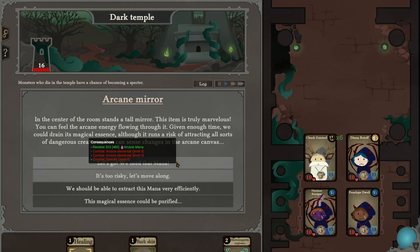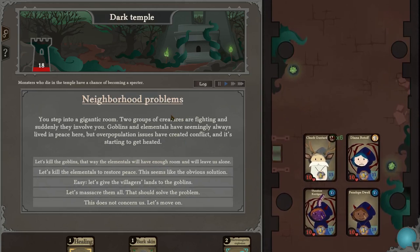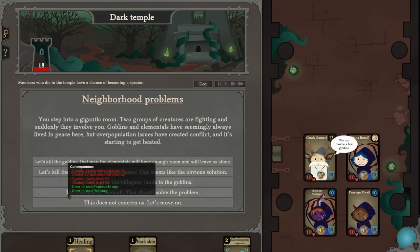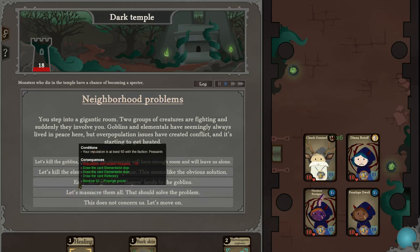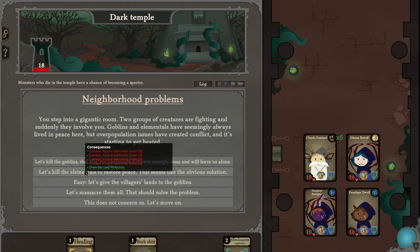Arcane elementals or move along — move along. Neighborhood problems: goblins versus elementals. Elementalist dojo and the refectory if we kill them all. Arcane elementals or goblins? If we have the explosion, I think the arcane elementals rely on shields, so let's do this one actually.